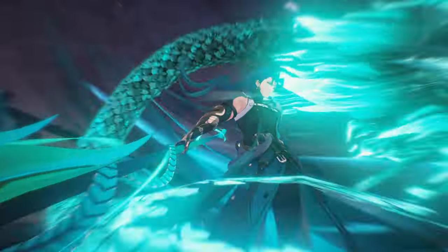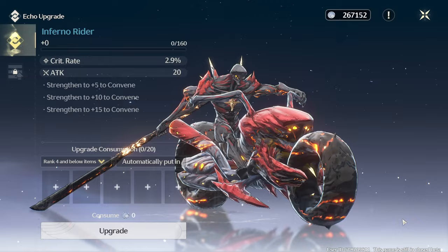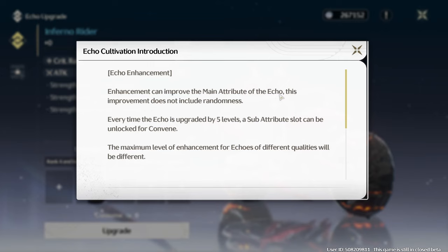As for most gacha games, equipment is an integral part of character progression and Wuthering Waves is no different. So let's talk about the ecosystem, how it works, the good and the bad, and how to efficiently spend your resources so that you don't run into problems later into the game.